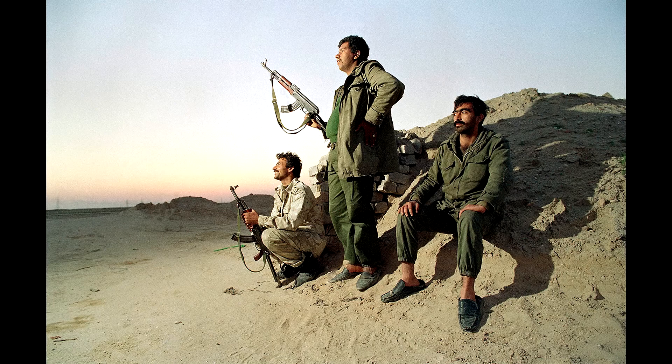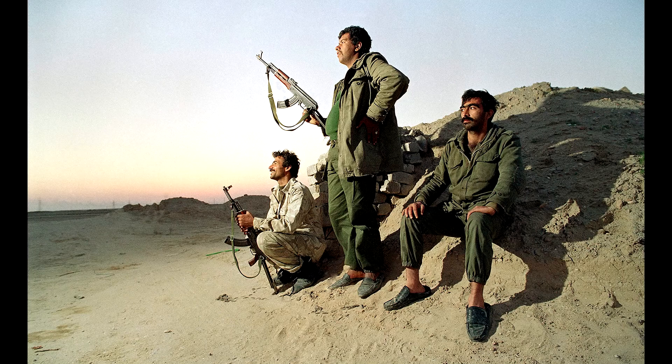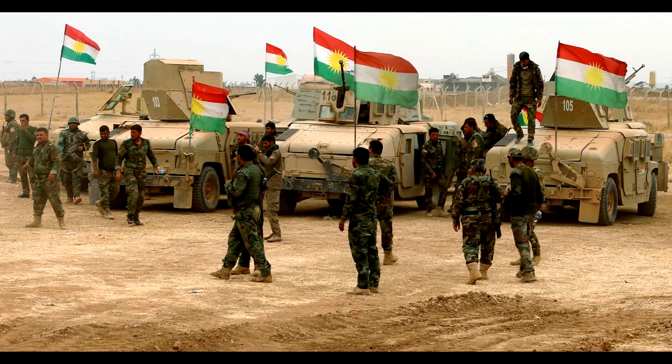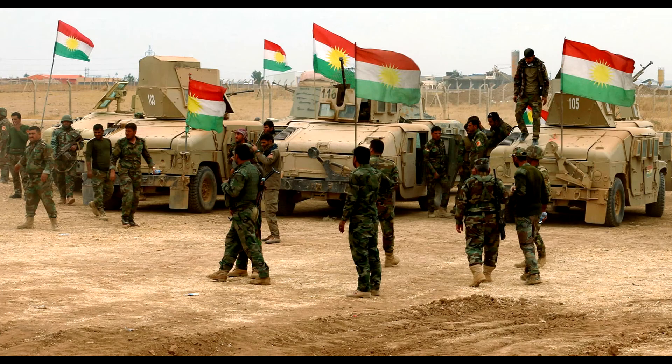Saddam believed that he could win the battle man to man and also believed that the United Kingdom and United States relied too much on their technology. He believed that if he forced a bloody stalemate with Americans it would greatly discourage them because of their past experiences in Vietnam. He did still have 400,000 soldiers at that time so he had some reason to remain confident. He had one major miscalculation though, and that was that the airstrikes had severely destroyed the morale of his troops. Talk of a retreat was punishable by death, yet that would not be able to hold his troops together with such low morale. A large portion of the Iraqi army had actually already deserted their post because of the bombing — one group had reportedly dropped from 15,000 soldiers to only 34. The coalition was unaware of the large amount of desertion in Iraq.